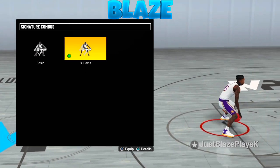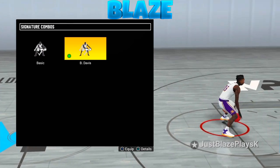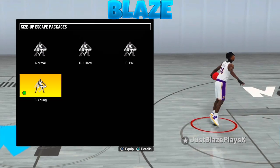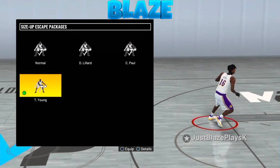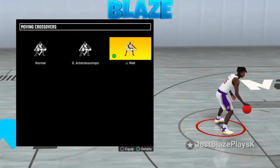For signature combo, the only one you should really be using is B Davis. It's pretty quick — I rarely use it, but when I do it's super fast and easy to get buckets with. For the size up escape package, we've got Trey Young. Damian Lillard is also good, but I just like that behind-the-legs and the size-up you get off Trey Young — it's amazing.